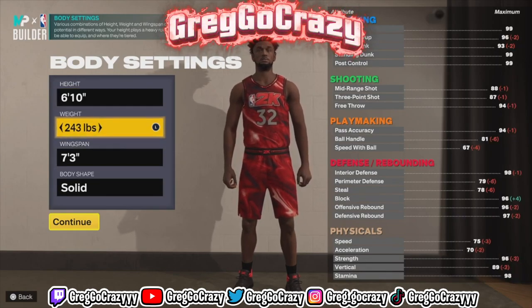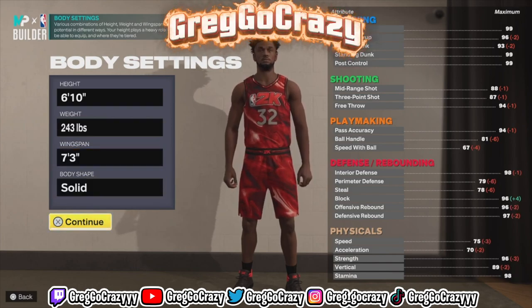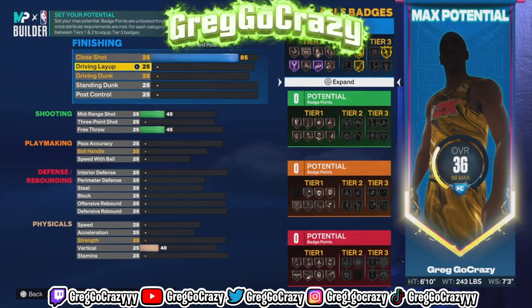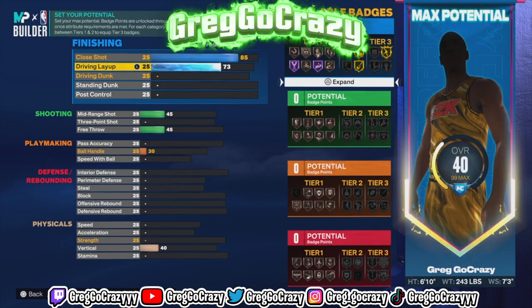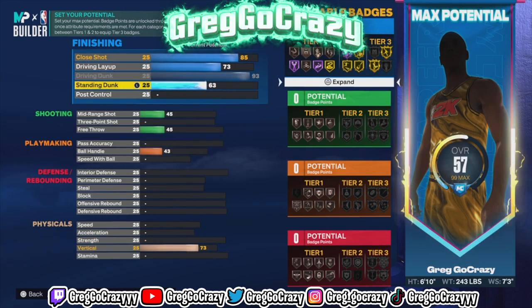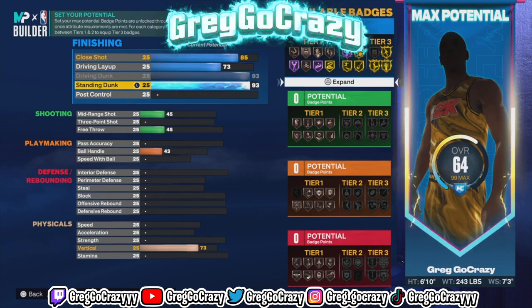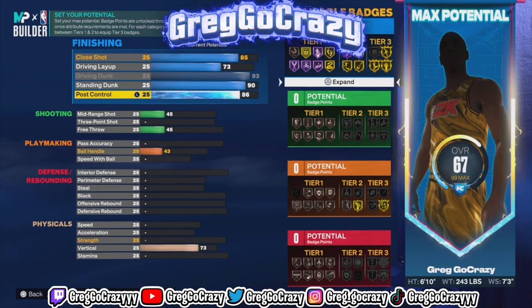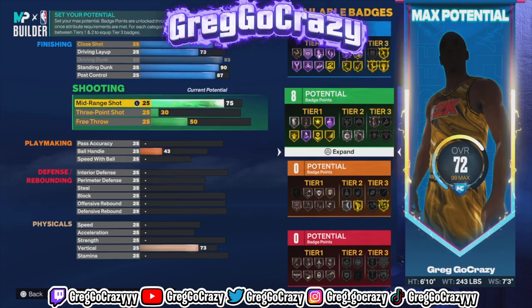You want to put his close shot at an 85 rating, his driving layup at a 73 rating, and you want to max out his driving dunk. You also want to put his standing dunk at a 90 rating, and put the post control at an 87 rating.